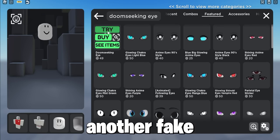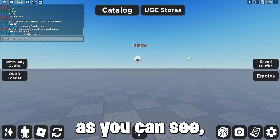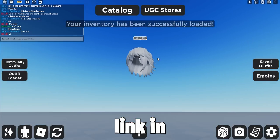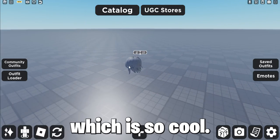Now, another fake headless item to become headless is this eye, which is super super small. As you can see, it does not cost much — only 50 Robux — or join my group, link in description, for free Robux. And with the right hair, you can also become headless, which is so cool.